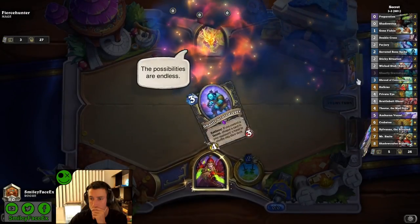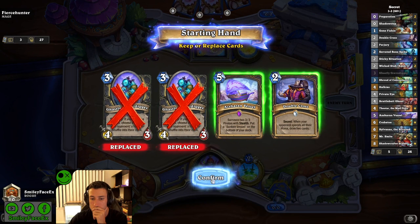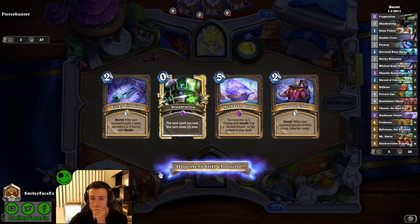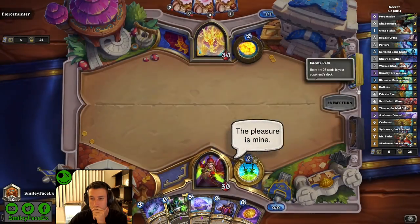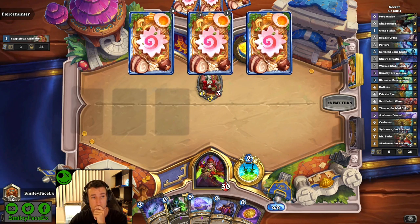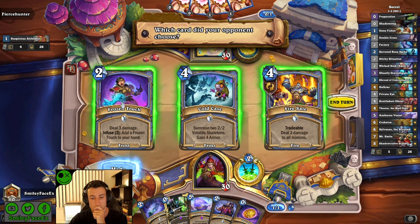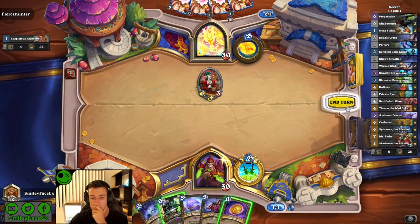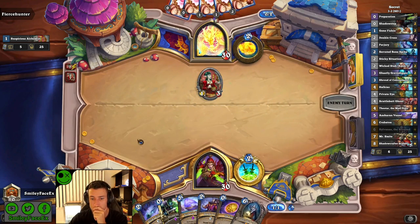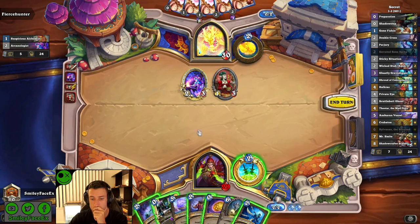Next up a mage — we'll see if it's secret mage or a spooky skeleton mage. We have prep vessel which is nice on turn three, along with shroud — prep is in the deck sometimes so if you don't draw your serrated bone spike you might just use prep to play a secret to enable private eye. I think he'd want to take frozen touch but I thought he'd take cold case to throw me off, so I got it wrong — but that would have been huge if I'd made the right call.